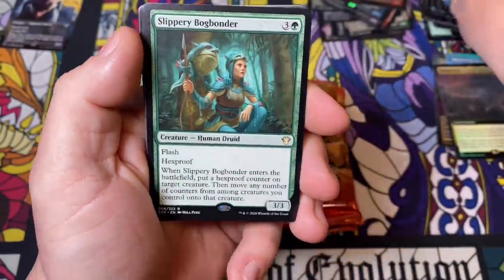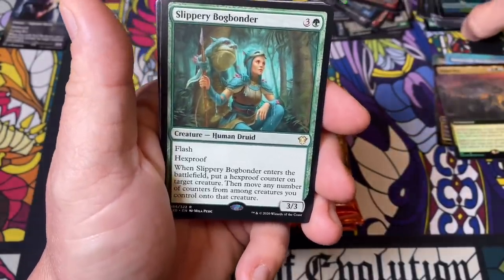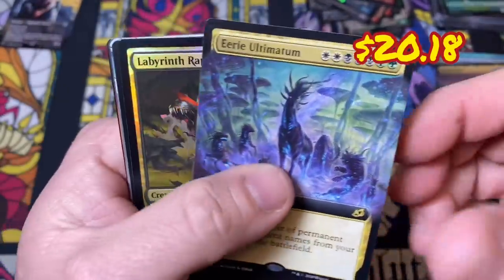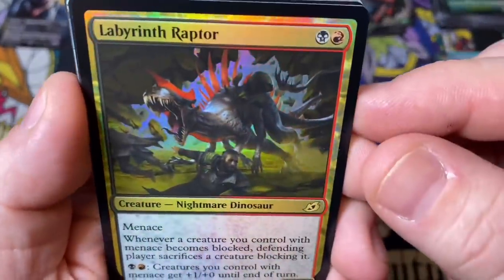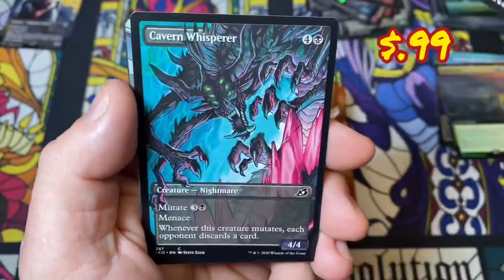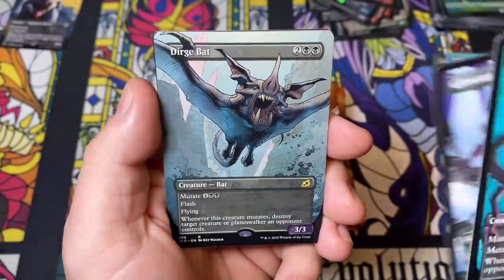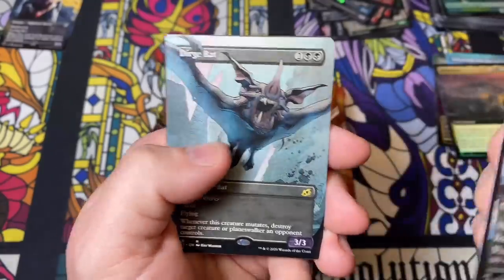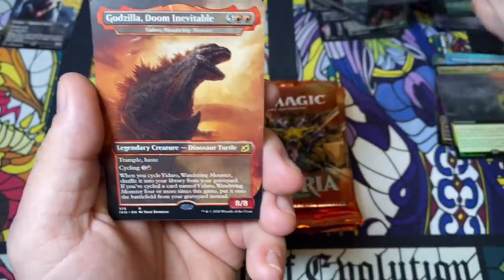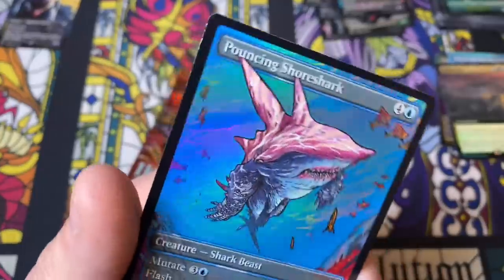Slippery Bog Bonder — that sounds like something you'd catch, you'd need to go get a shot of penicillin. Another full art Eerie Ultimatum, a Labyrinth Raptor. Glowstone Recluse, Cavern Whisperer, Dirge Bat full art — that mutate mechanic, if you put this on the right guy you kill two creatures at one time. Then we got the big red Godzilla and a Pouncing Shoreshark.